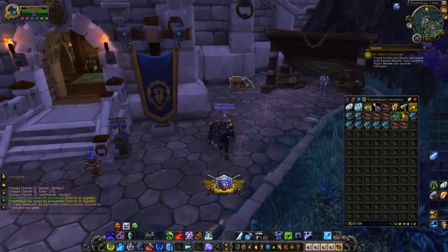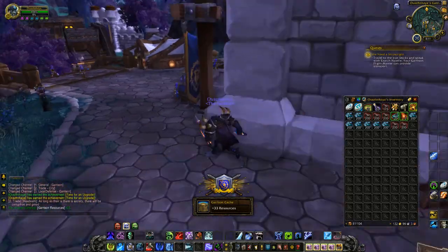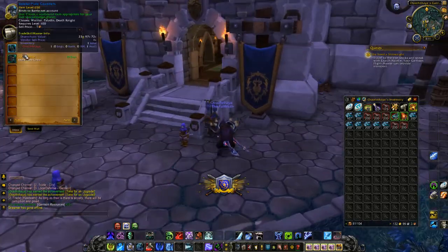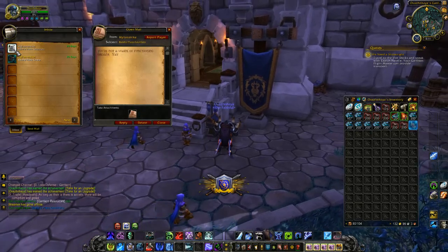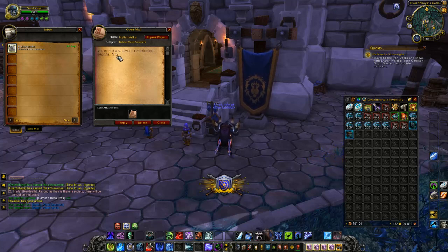And you get distracted and see, 'Oh, I got garrison stuff to do.' So you gotta do that and get your garrison resources so you don't lose out. And you gotta go to the mailbox. I've sent him a lot of things. Then you gotta read the note you wrote yourself: 'Have a happy, wonderful day. You're my favorite.'